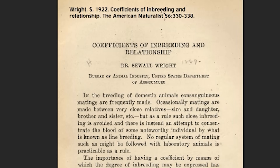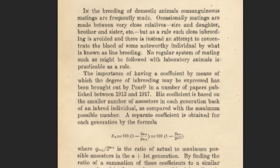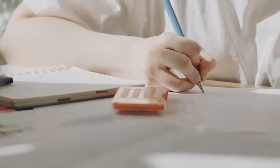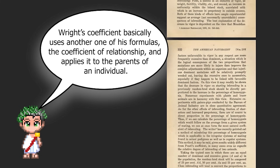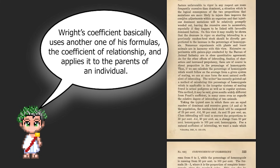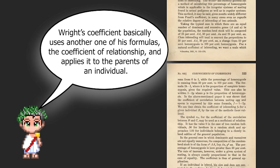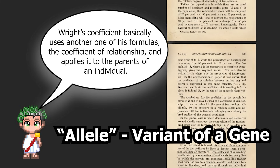In 1921, American geneticist Sewell Wright defined what is known today as the coefficient of inbreeding. It's essentially a way of calculating the probability that an individual has two copies of the same gene at a particular genetic location because both came from a shared ancestor. This happens when parents are related — they share common ancestors, and genetic material is passed down from those ancestors on both sides.